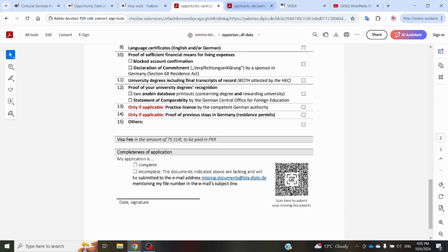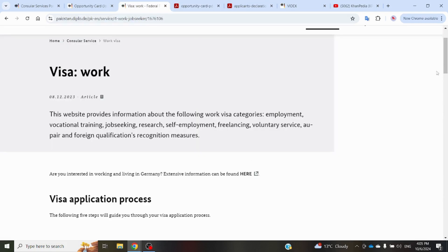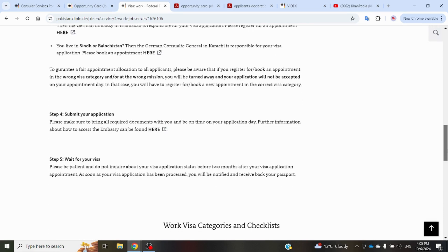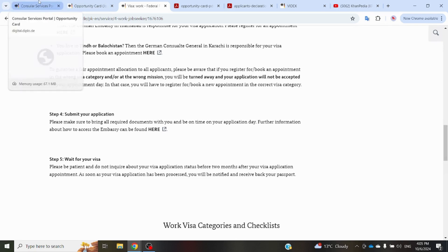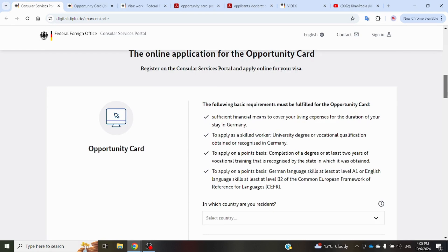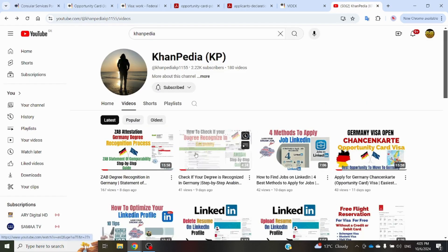After submitting your application on the day of your appointment, you then wait for your visa decision. With this, we have covered all the details about the Opportunity Card: the requirements, the point system, how to check if your degree is recognized in Germany, and how to recognize your degree — both of which you can find in videos on our channel.